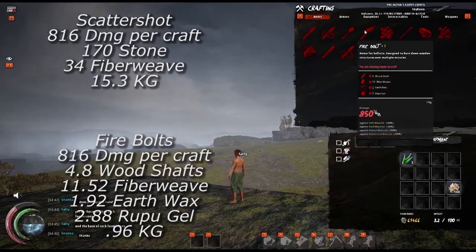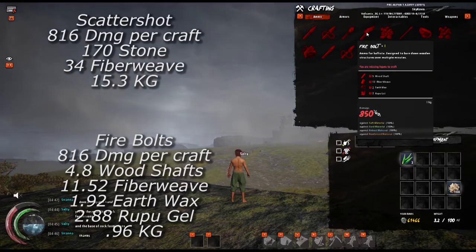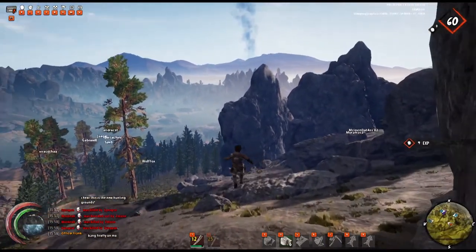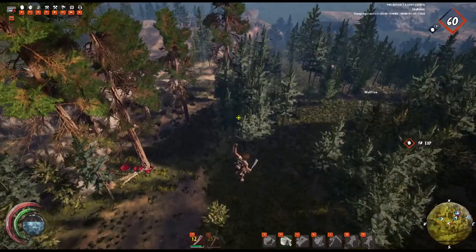On one hand, it takes a lot of stone and weight to use the scattershot, especially considering it weighs 15.9 times more than firebolts. But on the other hand, firebolts take extra wood shafts, earthwax, and rupu gel, which is obviously a very time-consuming resource that requires very hands-on farming. So once again: stone and fiberweave versus wood shafts, fiberweave, earthwax, and rupu gel. Firebolts also take about 10 minutes to fully burn, whereas in this example you're shooting about 51 scattershot to reach that same equivalent damage, so time factors may be negated depending on how many firebolts are necessary for that walker.